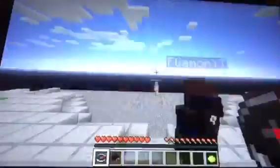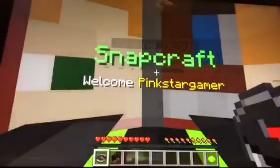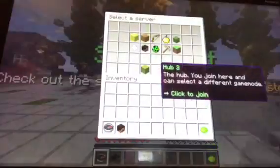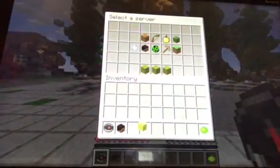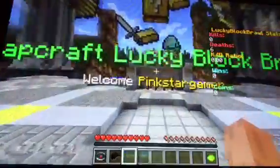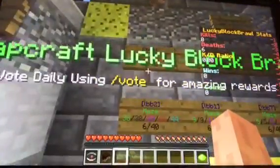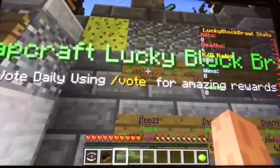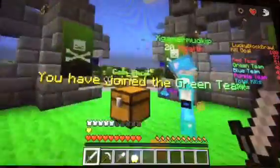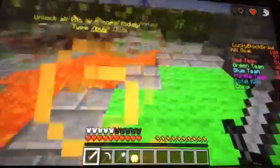I'm going to play a game called Lucky Block Brawl. Okay, downloading the resource pack — I'm going to join. This lobby, okay, I'm ready. I'm on the green team it looks like.